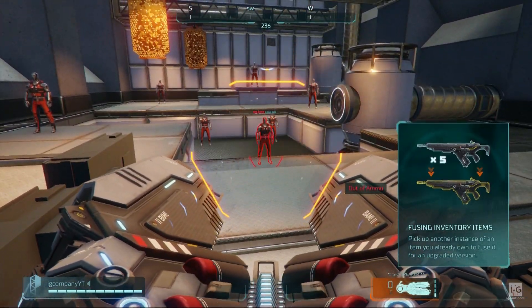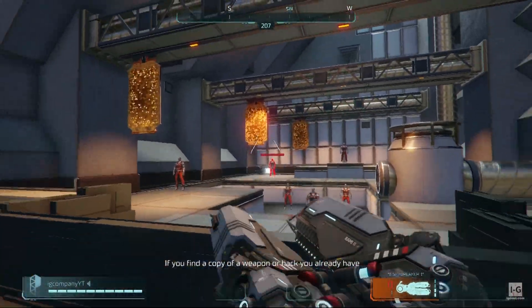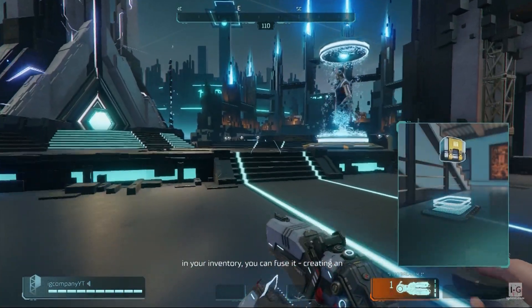Prisma Dimensions calls this fusion — trademark and patent pending. If you find a copy of a weapon you already have in your inventory, you can fuse it, creating an upgrade.